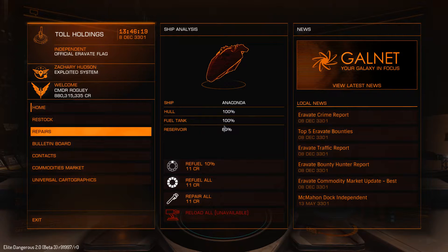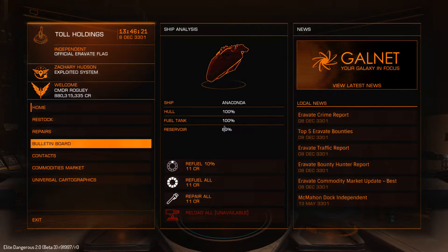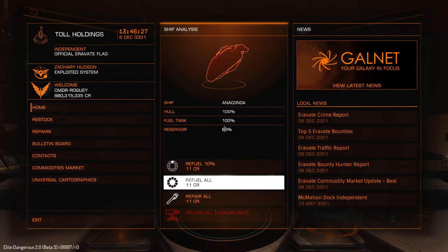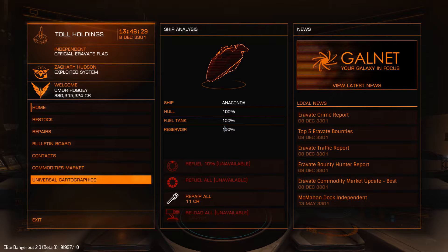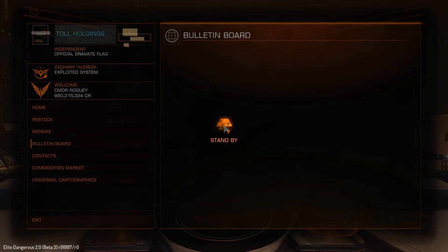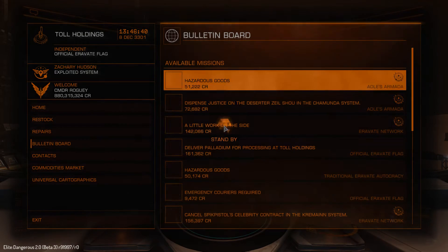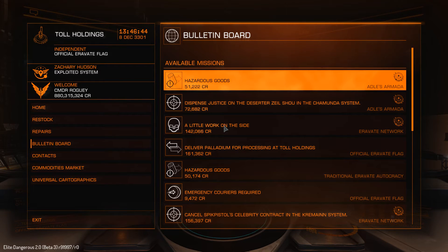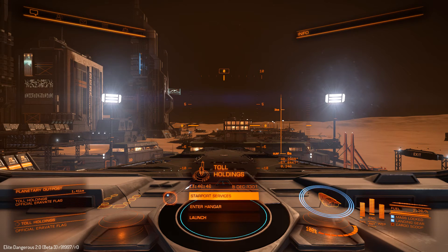Once at the base we can do what we normally do at most stations — restock fuel, repair, use the bulletin board, buy commodities — but not all bases have all the facilities that normal stations do. There are also a few missions here specific to planet stuff, like picking up goods and taking them to the surface. And that's it — that's how you land on a base from space. Take care and have fun.